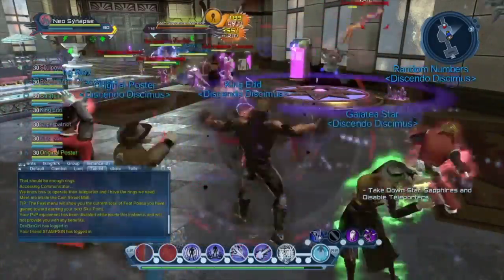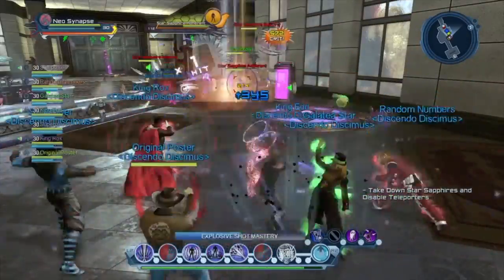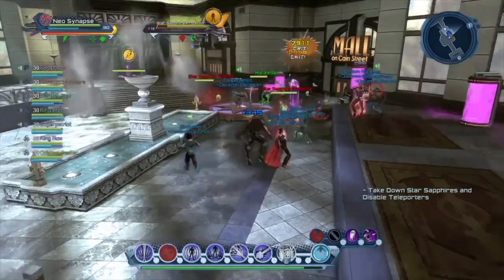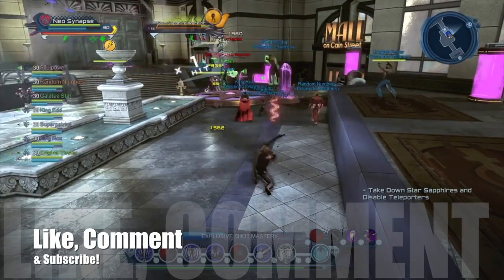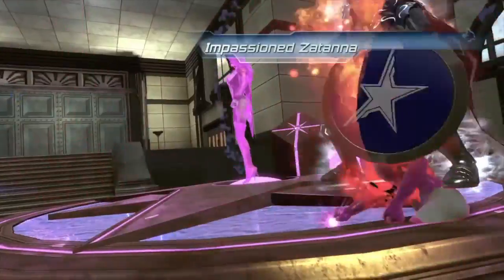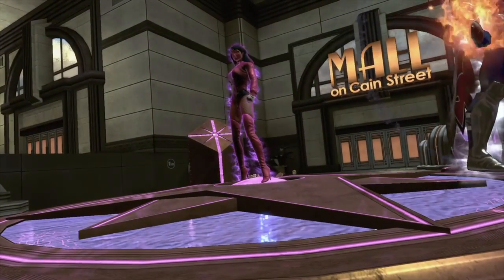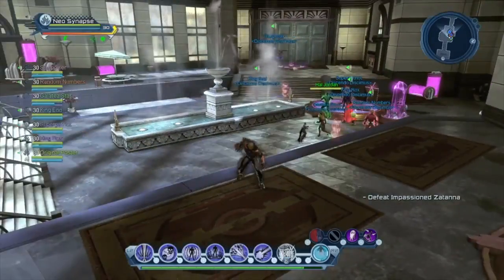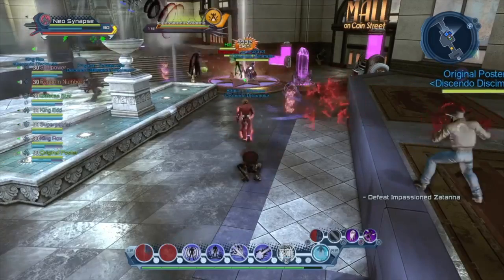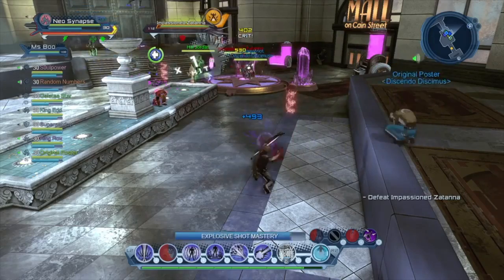PvP updates: they've re-increased the reduction of certain attacks when in PvP. The following abilities are now back at 70% instead of 50%: Arrow Storm, Doom Spin, Mega Smash, Mortar, Two-Footed Slam, Handspring Kick, and more. Also, a lot of weapons were inflicting incorrect bonus damage — fixes were applied for things like Axe Kick, Primal Rage Crush, Focus Blast, Focus Spin, and Full Auto. It's a long list, so you guys should definitely check it out.